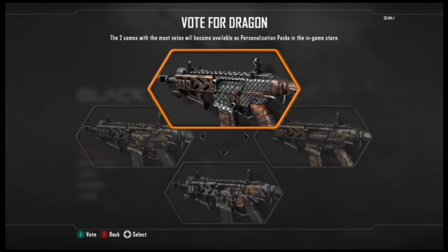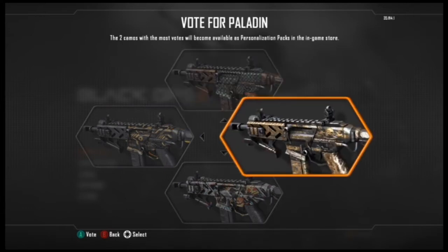And here they are. So the top one you've got Dragon, which kind of looks like a camo with blue scales on it. Not bad, it's better than I thought it was, but it's quite cool.